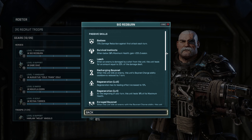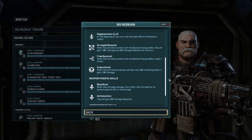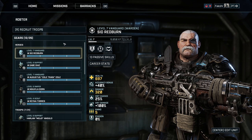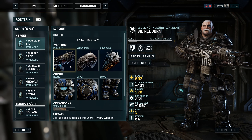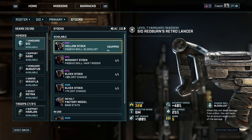Next, learn Intimidate level 1. Use this to remove enemies from cover and interrupt their overwatch. Then learn Recharging Bayonet and then Enrage Bayonet. I really like to use the Bayonet skill — not only will it instantly kill tough enemies like the Theron Guard, Grenadier, and Sniper Drone, it will let you dash across the map.